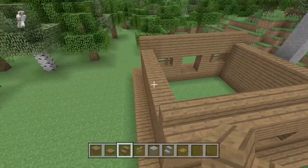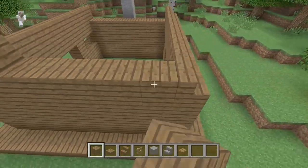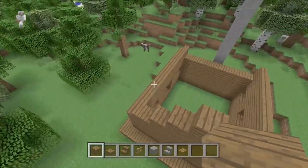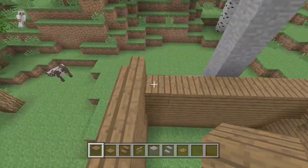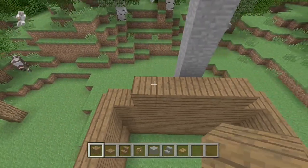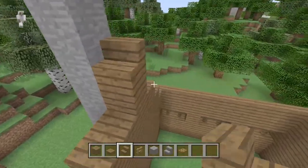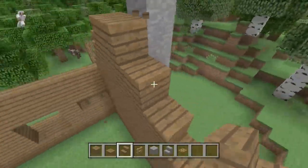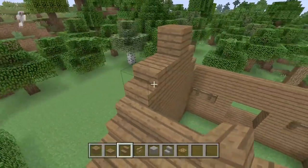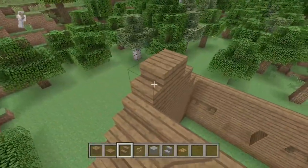Now take out your spruce wood stairs. On top of the third block, start placing the stairs and have them go all the way up top. We have an odd number, which is what we want. Just do a little stair-step going all the way up until it meets a point. Do the same thing with the other side to see where everything's going to end up.